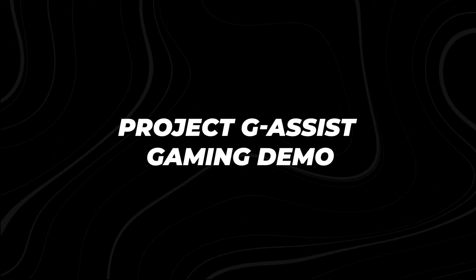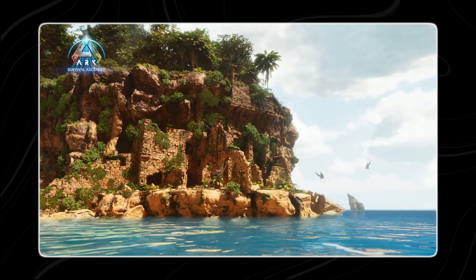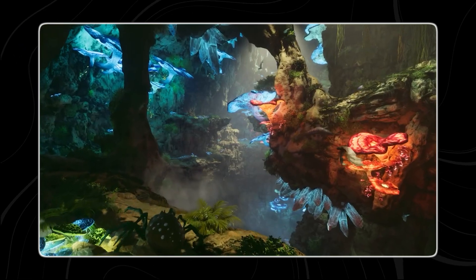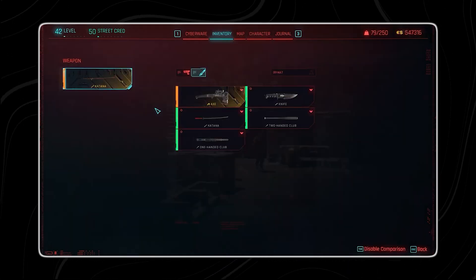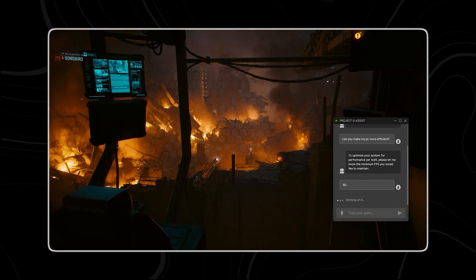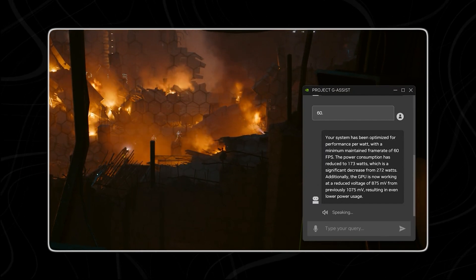NVIDIA teamed up with Studio Wildcard for a tech demonstration using their game ARK Survival Ascended — an open-world survival game built with Unreal Engine 5, filled with dinosaurs. The AI assistant can be activated by pressing a hotkey or using a wake phrase. Once activated, it can help players with common questions they'd usually search for online, providing information about the game's quests, items, lore, and strategies for defeating tough bosses.